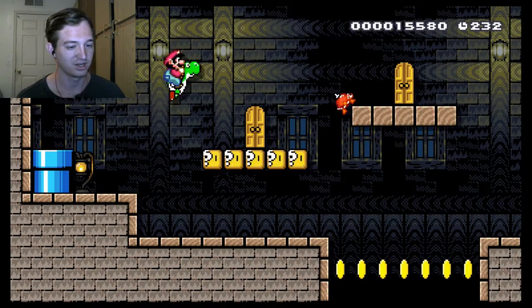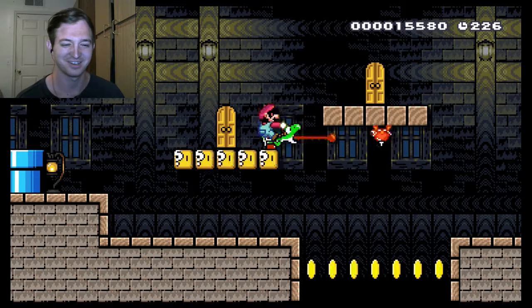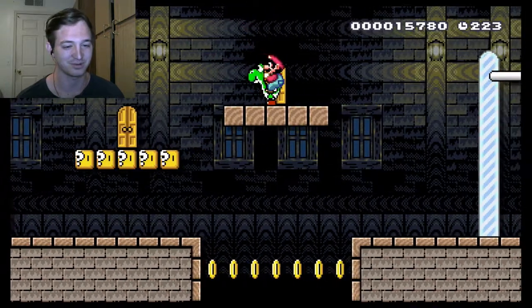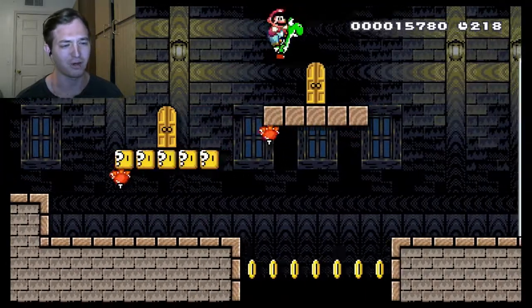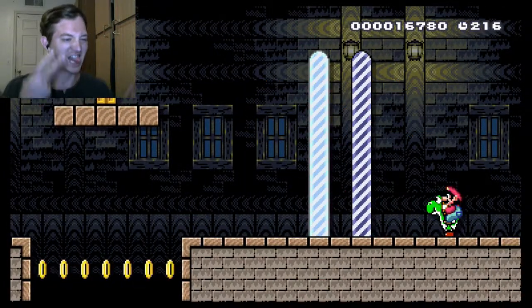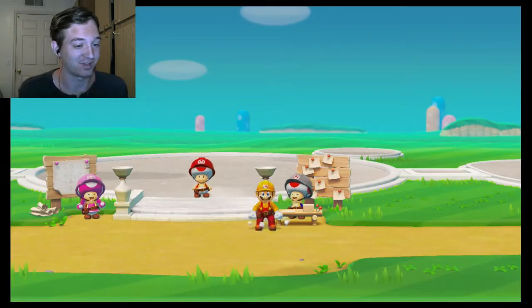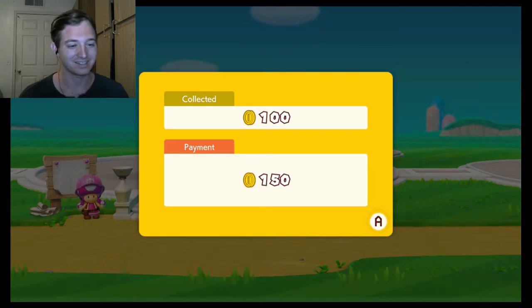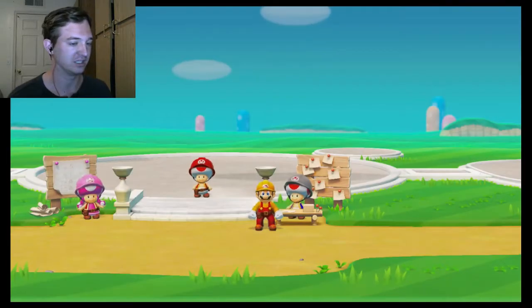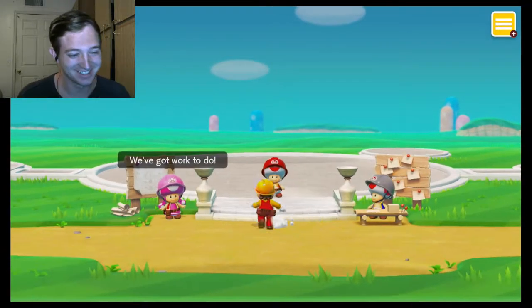Wait — apparently someone created a maze with two doors. What's in the two doors then? Oh okay! On my own time I'm definitely going to be creating some levels — trying to create some at least. That's 150 more coins, creating 200 — 850 total. I can count. Oh my gosh!